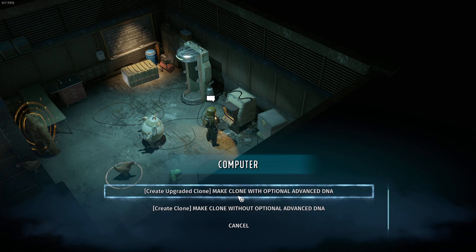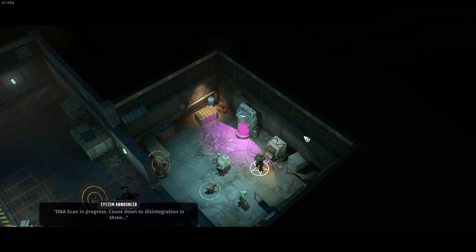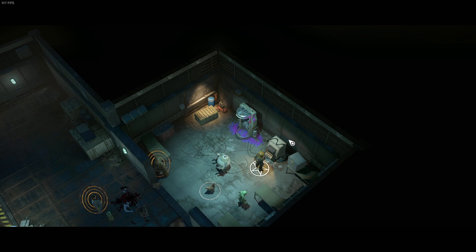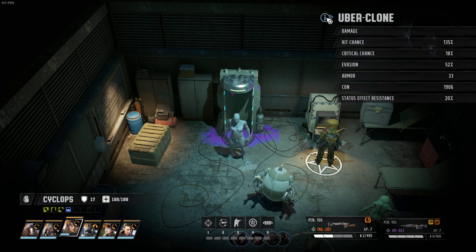Add optional advanced DNA, yes — create upgraded clone, make clone with optional advanced DNA. Bio of advanced DNA lost, pink goo lost, DNA scan in progress, countdown to disintegration in three. Let's see what happens. Uber clone! We have an uber clone now: 87 to 127 damage, evasion 52%, constitution 1900, status effect resistance 20.